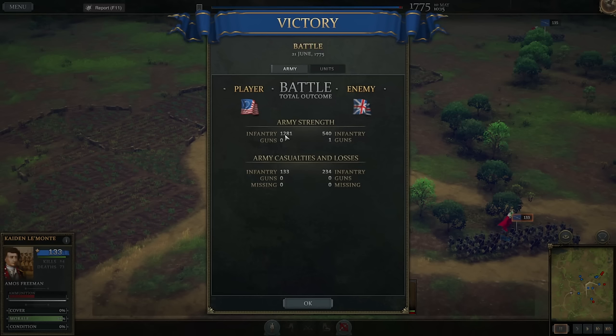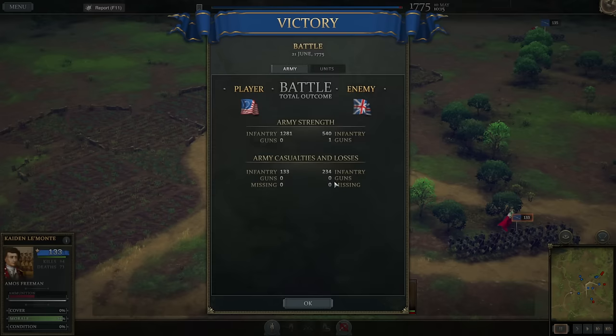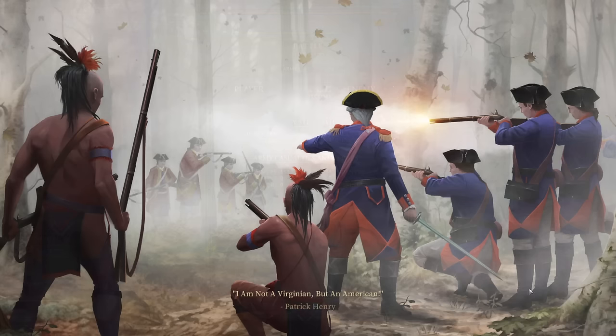Let's accept the victory and go back to the global map. You can see 1,200 men deployed for us, 540 enemy units deployed. It doesn't say they lost a gun, but the artillery unit shows light damage — I don't understand that. It doesn't reflect what we saw on the battlefield. Still, 234 casualties for the enemy — they lost a little bit less than half of their force. We lost about 133 men. A nice little victory.